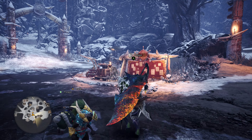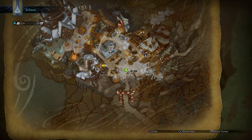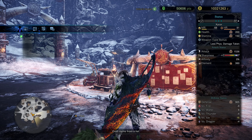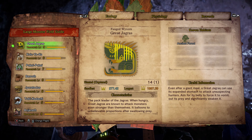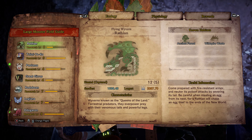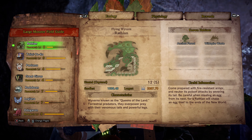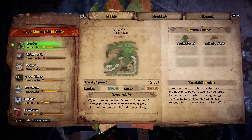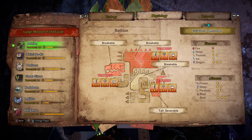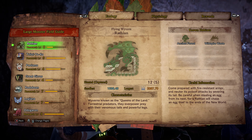Now let's check out Rathian in the Hunter Notes. Rathian is a flying wyvern, so yeah, she's got wings and she's green.